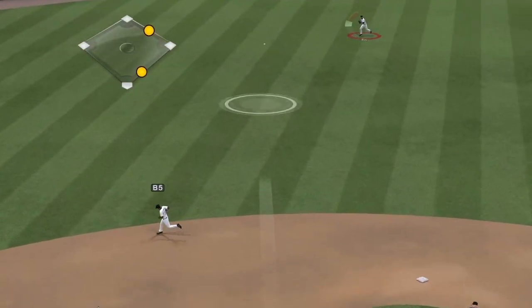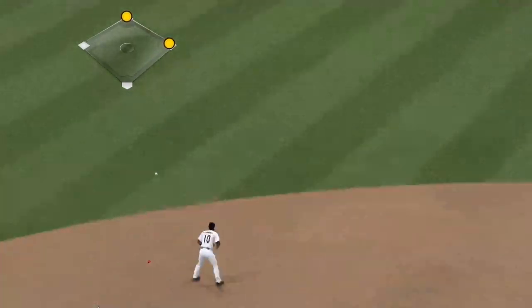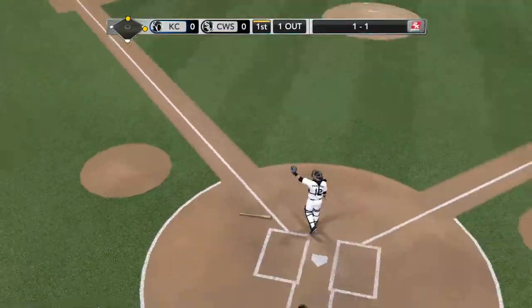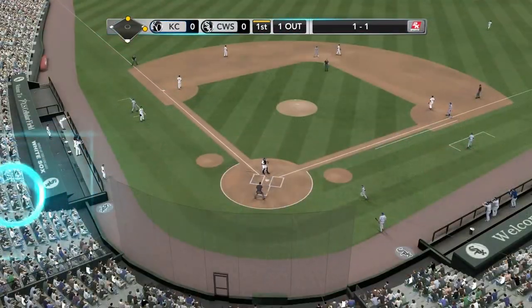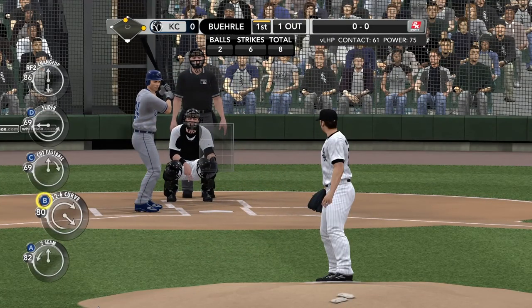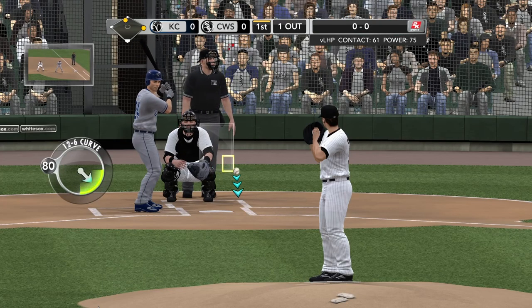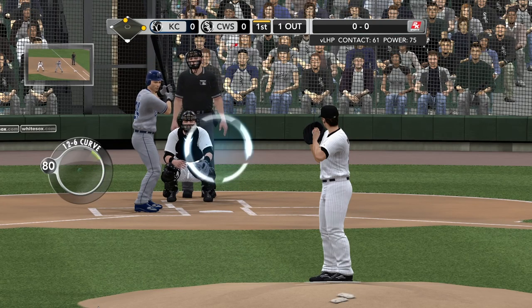That ball swung on, hit. Rios to field it — and that gets down. Butler on first. Let's take a look at where the Kansas City Royals rank in the American League: fifth in stolen bases, twelfth in batting average, and they have not hit with runners in scoring position. They've really got to look at their approach at the plate — they look like they're pressing a little bit too much.